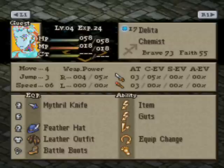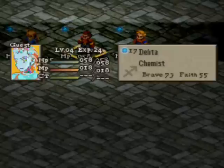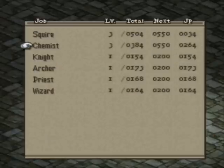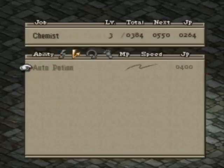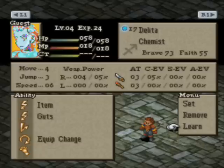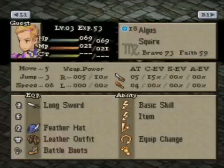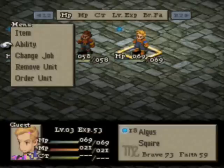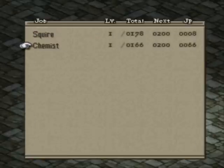Delita is a Chemist. I'm trying to get Delita to learn Auto Potion by the end of Sweegy Woods. He already has 264 JP for Chemist because in the Garland Magic City battle I got some spillover JP from the chemists I already have in my party. I definitely want Auto Potion because it's much, much easier to do this if Delita has it. Outside of that, as long as he has Potion, Phoenix Down, and Auto Potion, I'm probably just going to make him a Knight. Algus I'll probably also make a Knight right now — he's just a Squire. After this battle he should be able to. I'm also hoping to get enough spillover JP from Delita's Chemist to get Algus Phoenix Down.